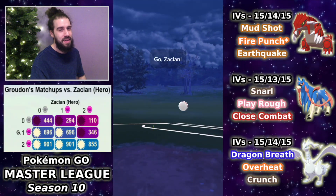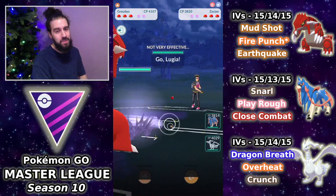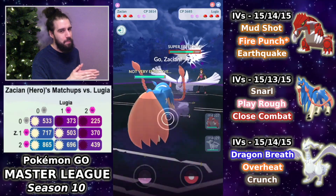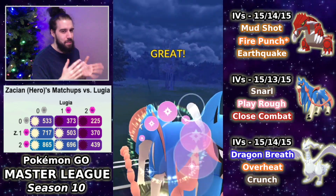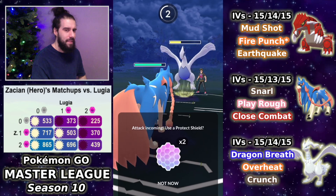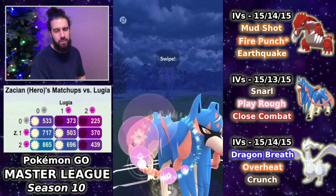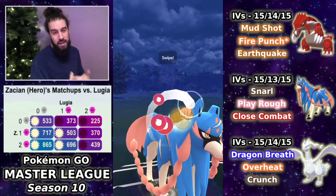This team is over-performing in the moment. Groudon into Zashian lead, then Lugia comes in — another Pokemon I don't have a great answer for. That got me thinking: this team is definitely over-achieving because there are quite a few issues. Mewtwo is a little problematic, Lugia is a little problematic. This matchup was a bit of a wake-up call. We do call the Aeroblast, which is nice, but I end up making a mistake.